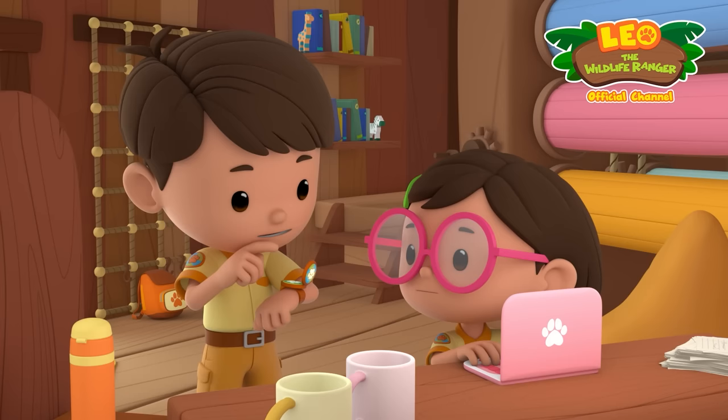Leo introduces himself as a junior ranger and introduces his puppy Hero. They're jumping in puddles in the rain when they spot a frog — it sounds like a duck and has lines on its back. They take a photo and send it to Katie, who is also a junior ranger. Hi Katie — what an interesting-looking frog! Can you find more information about it? Leave it to me!